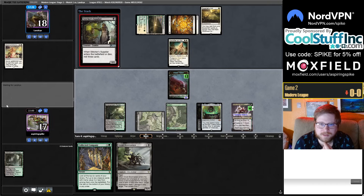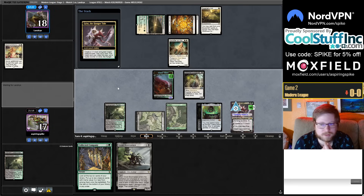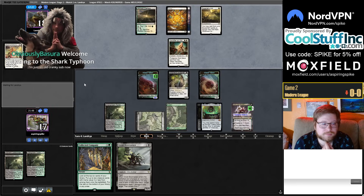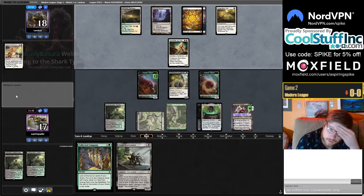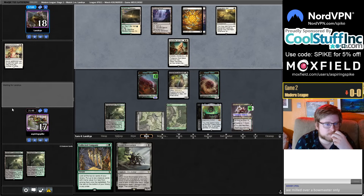We mill over another Supplier into Bowmaster. Inkboth Nexus shows up. I could maybe hope they try to kill me with Inkboth next turn — I'll go for it with Bowmaster.